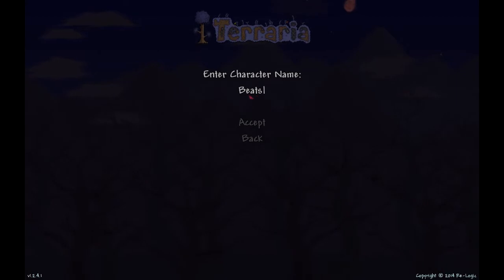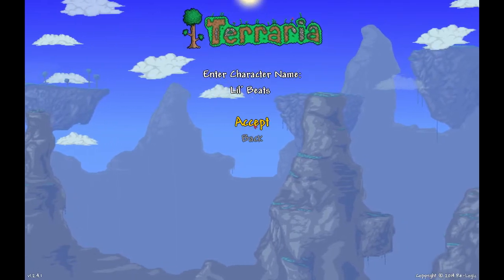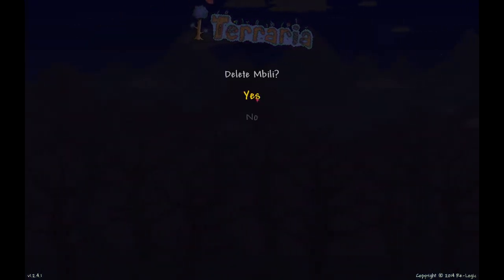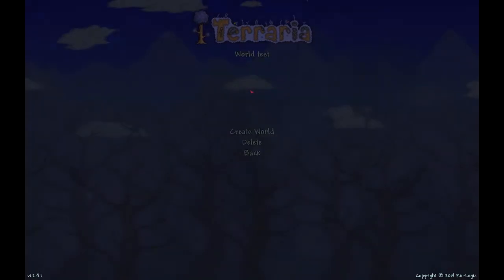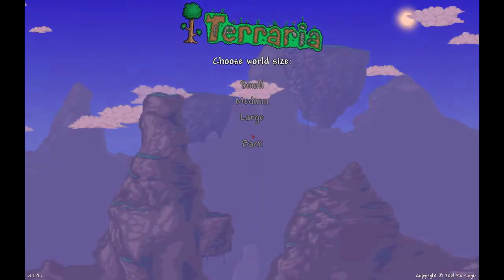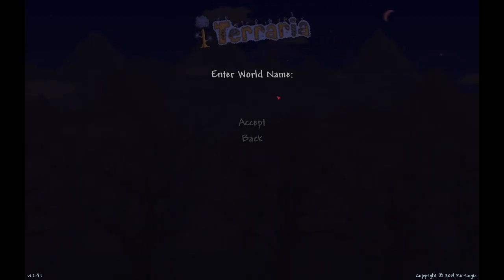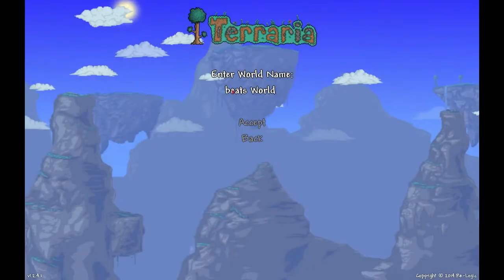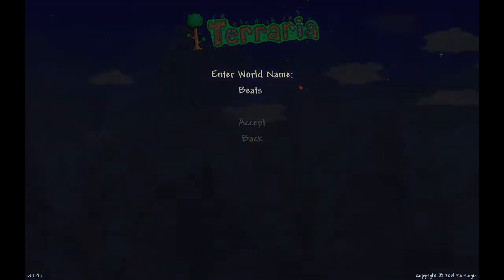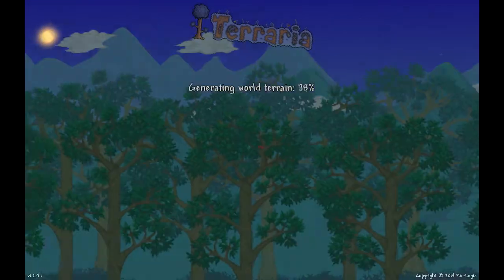Let's just call him Beats — little Beats, yeah, because I'm Beats, this is little Beats. We're starting a brand new world, so let me delete some of these old ones I don't play anymore. Let's do a new one — medium difficulty. What should I call it? Beats World — oh, capital B. Actually, shouldn't that be possessive? Beats' World, something like that. All right, let's get this thing going.